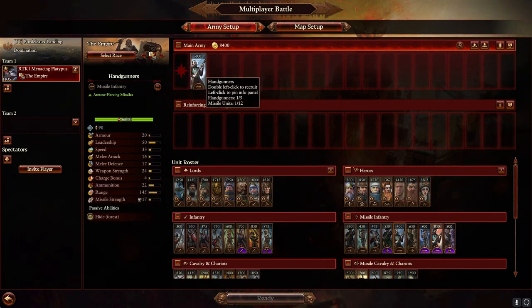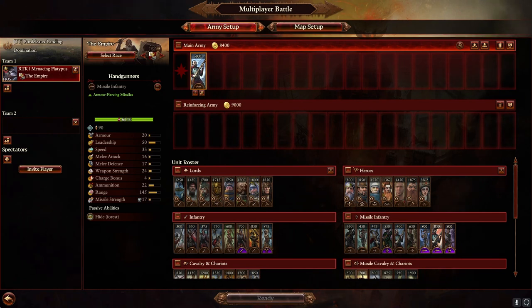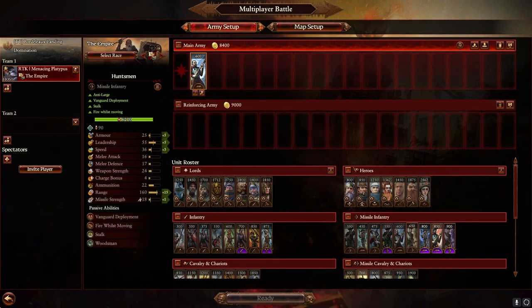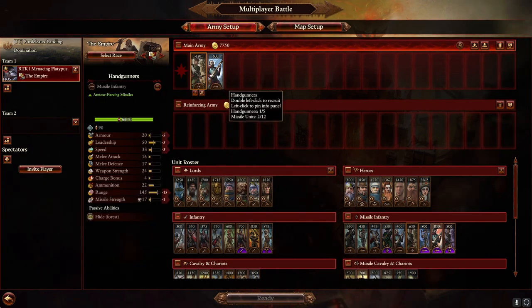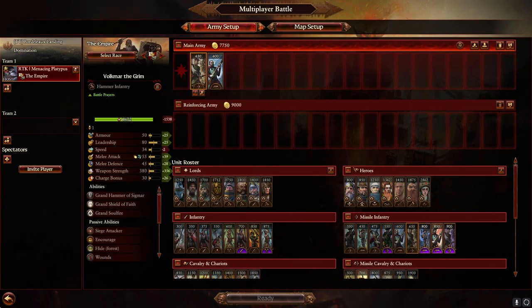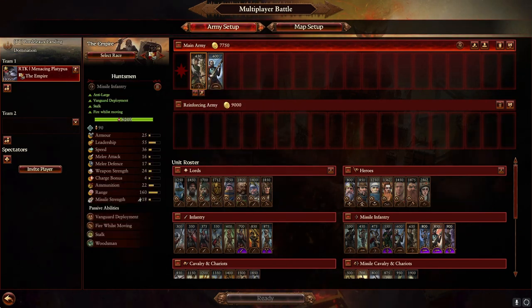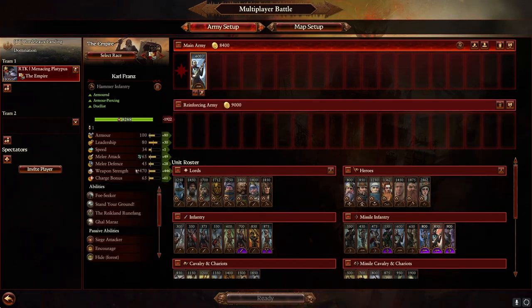Handgunners — I want to like them, they hit very hard, but they're very fragile and can't shoot infantry very effectively, so they're only really good against large armored targets, and Huntsmen do that job just fine. They're kind of overshadowed, outranged by Huntsmen. They do probably a little better against large single entities but aren't as versatile, and they cost only a little bit less, so usually Huntsmen are just the superior option — which is a shame because handguns are cool.